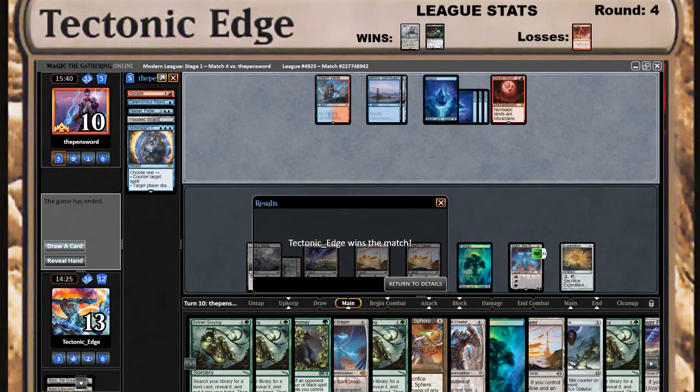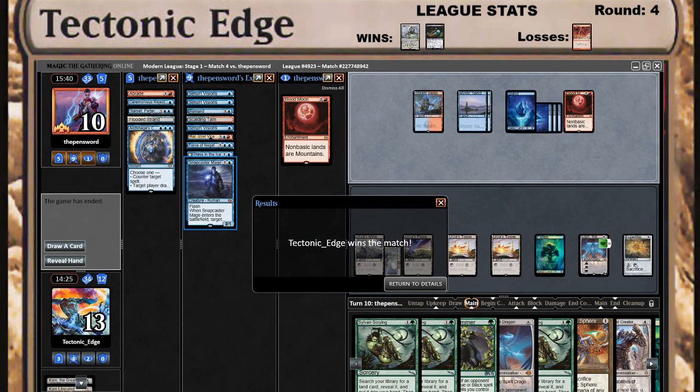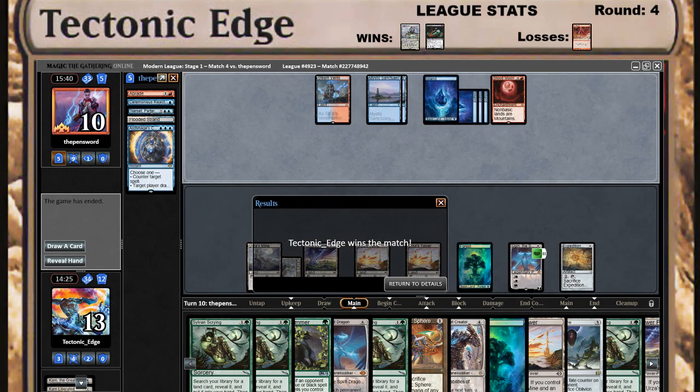Interesting game — definitely not the most meta deck to play against, but it still shows up every now and then. I want to call this pretty much the remains of the Phoenix deck — it feels like Arclight Phoenix, though I'm not even sure he's playing Arclight Phoenix in this version anymore. It's less graveyard-reliant, less hasty — it really is just blue-red control with extra red spells. Their way of killing us is the Thing in the Ice. But yeah, thank you for watching — if you have any questions feel free to leave them below. Tectonic Edge signing out.